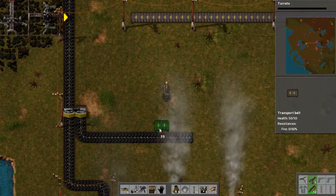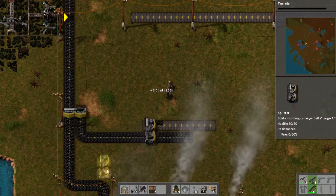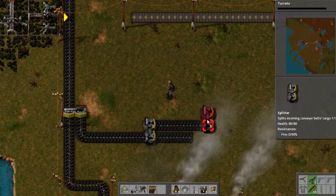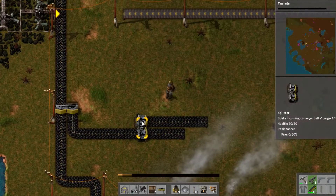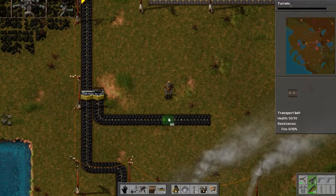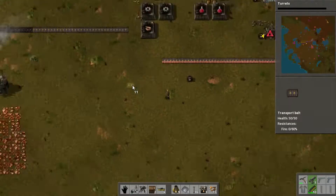And if you build another splitter — like if you build one here like this — we essentially have 25 percent and 25 percent of the main line, or 50 percent if you compare to this one. But I don't need the splitter here; that's a nice thing to show you. That's far enough for now.